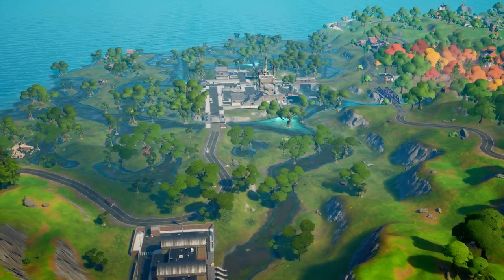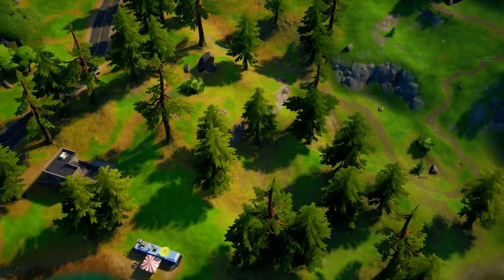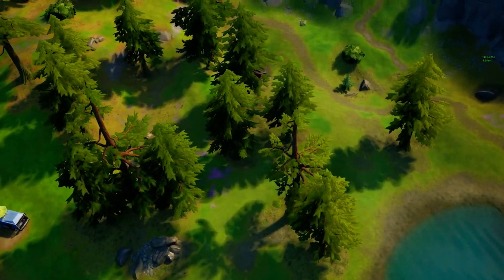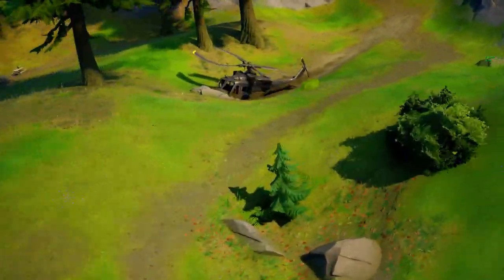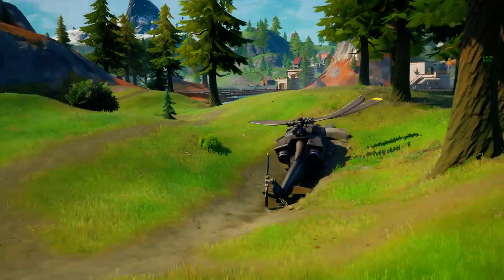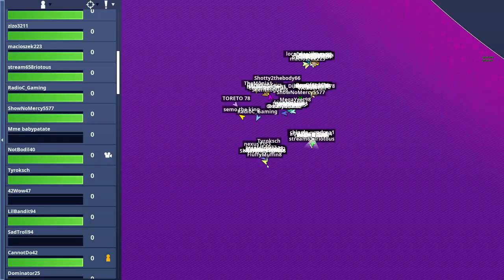This is the downed helicopter. We have this stripe of orange grass over here, and then over there we have Slurpy. Just moving the mouse a little bit you can kind of lose the helicopter because it's very well hidden right over here, so make sure to keep that in mind — it's a hard location to find.